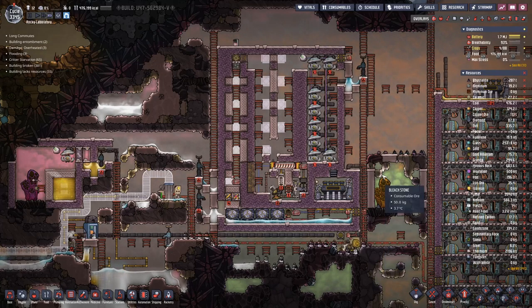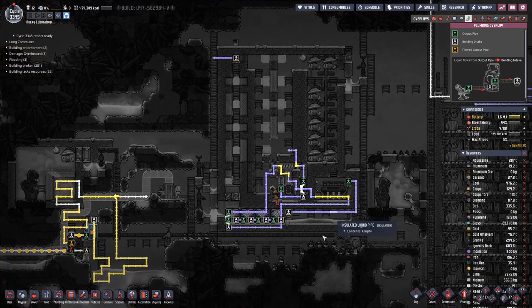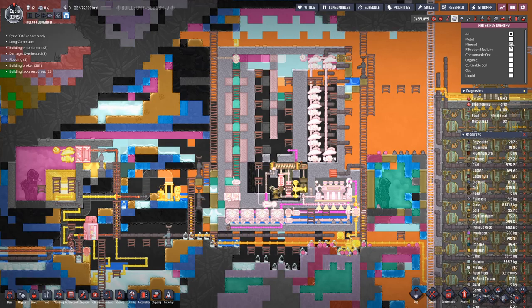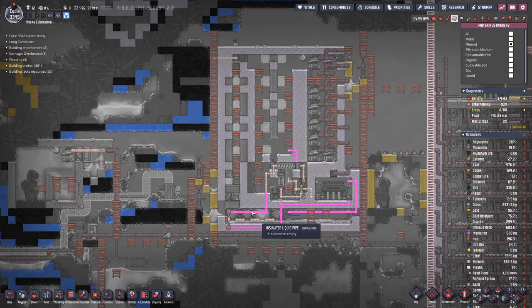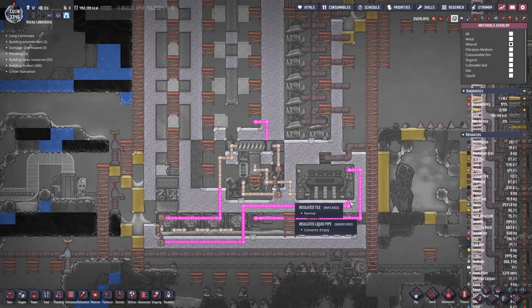Hello bicycles, my name is Hatsusti and welcome back to Oxygen Not Included. Between last time and today I worked a bit on the piping here. If we switch this on we can see that basically all the pipes that are in a hot-ish area are made out of insulation. It's a bit weird in this view because we are missing pipes — that's where we have radiant pipe.